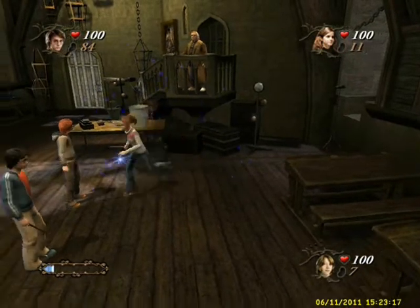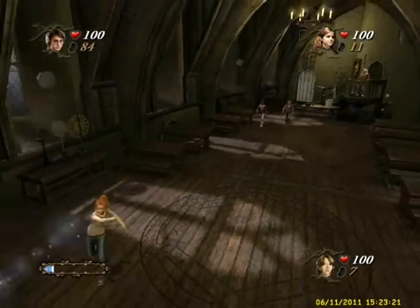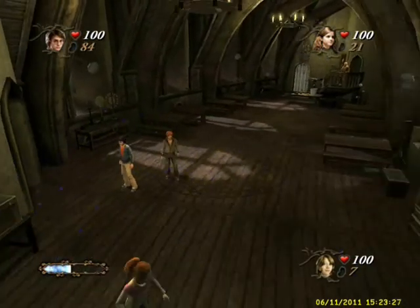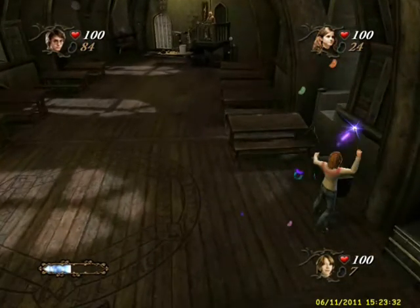I have no idea how jinxing a puppet will help. Make sure you pick off the blue beams — they'll help you with your casting. Once you do that, you can get through that door over there, and you will want to run around this classroom a little bit because there are a lot of beams running around. The camera angles in this game are just terrible too.